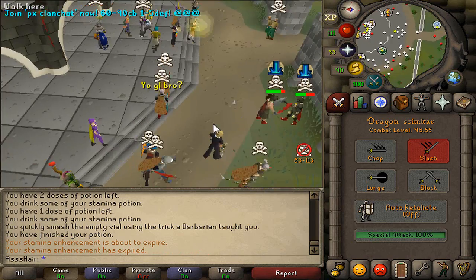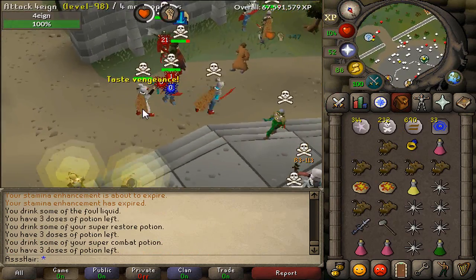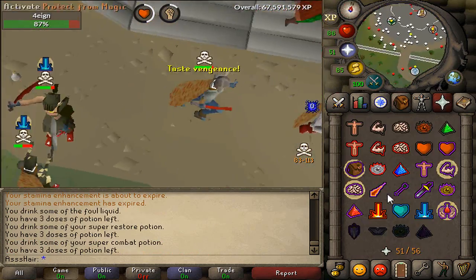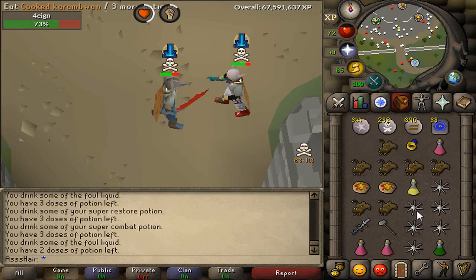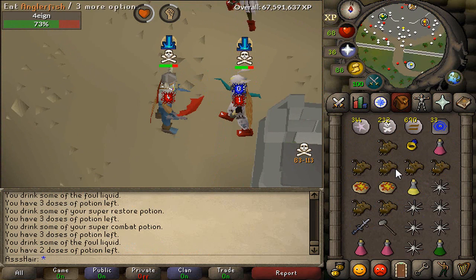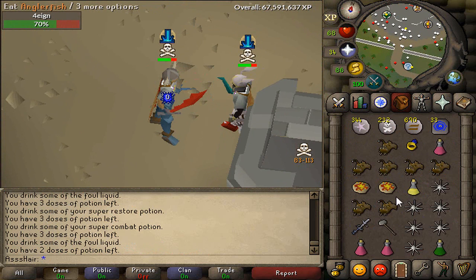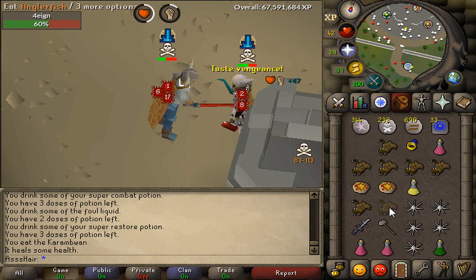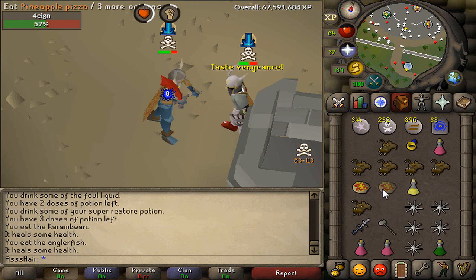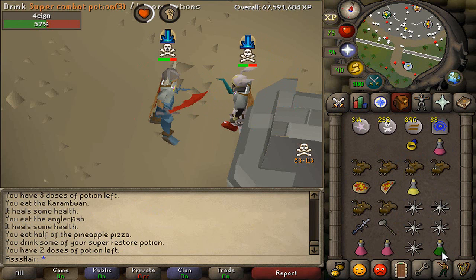Looks like this guy wants to fight - let's go for it. He's level 98, same level as me, but he's not a zerker. I'm guessing a 70 defense pure. He's probably got the AGS or Dragon Claws - that's what everybody uses when they use MSB pretty much. Pretty scary. He's got an interesting setup though - like D hides, D boots and stuff. If I do kill him, I obviously can't use that setup because I'm a zerker, I'm a 45 defense account.